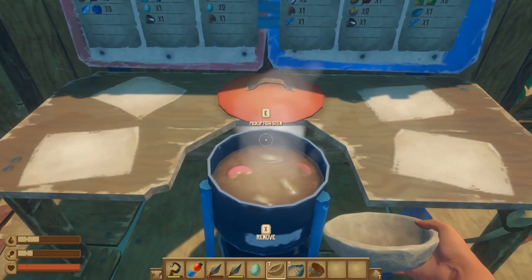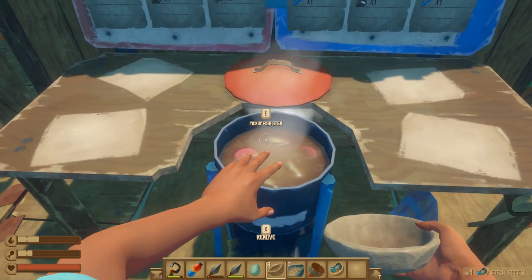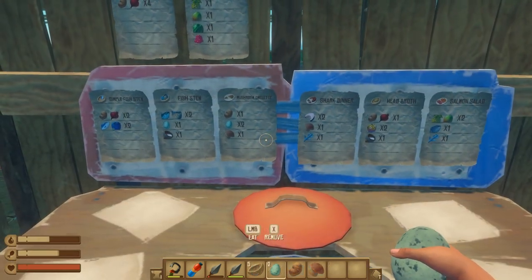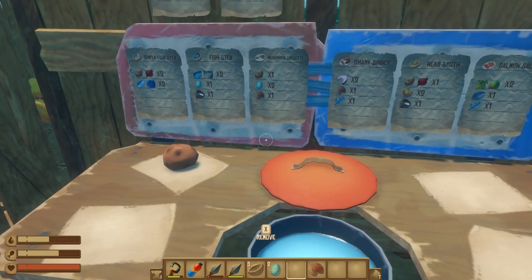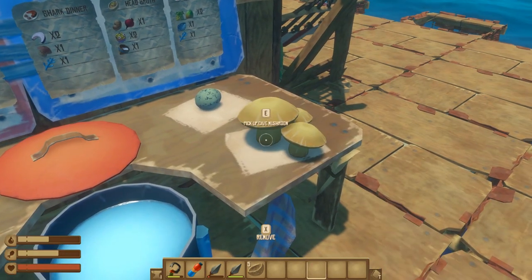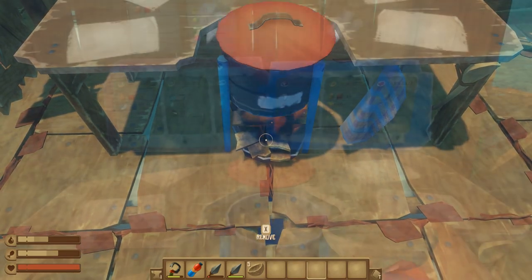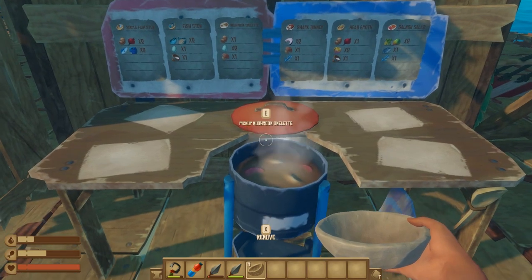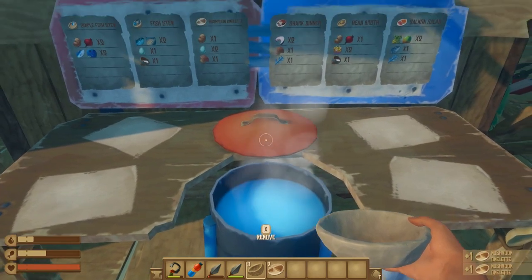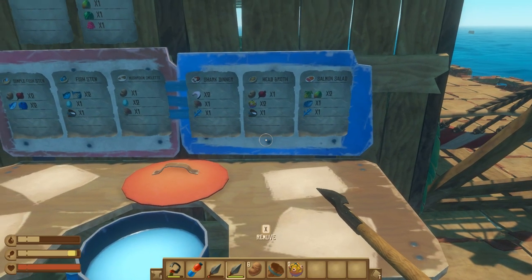Fish stew takes exactly two minutes and 30 seconds. Have your clay bowl equipped, press E to collect it once and you can collect it twice, giving two bowls. For mushroom omelet you need one potato, two eggs, and one mushroom. Place those together and press E to start cooking. Mushroom omelet takes three minutes and 30 seconds — press E to pick it up once and you can pick it up twice.